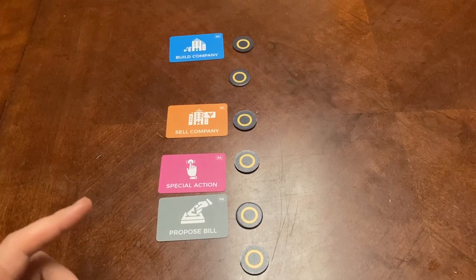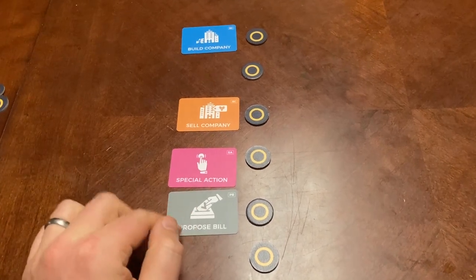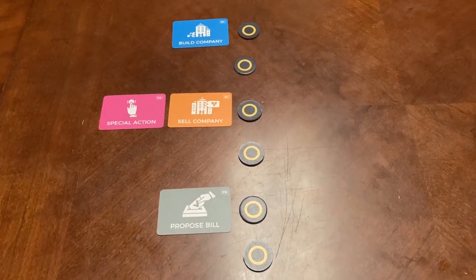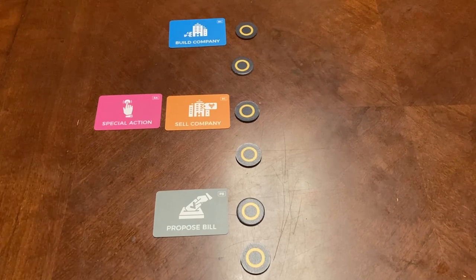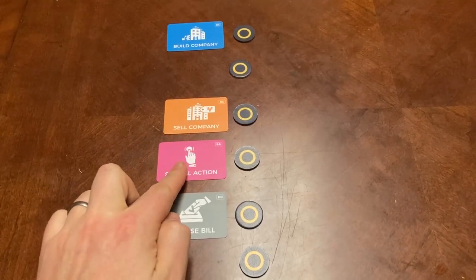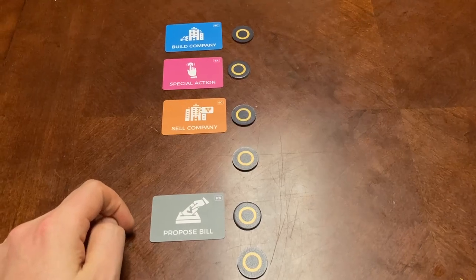If you move an action from one level to another level that already has an action — so let's say we're going to move this one up here — the one that is closer to the ring is the one that has higher priority. So the one that was already there is going to have that priority. But if an action moved up and bypassed to the next level, then the higher level is the higher priority.